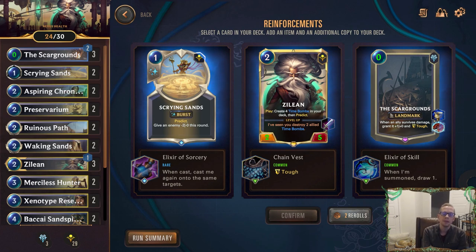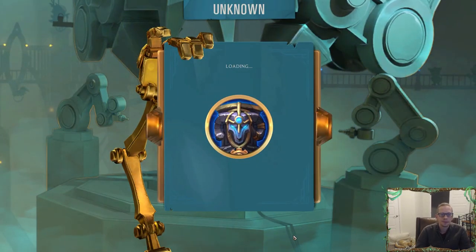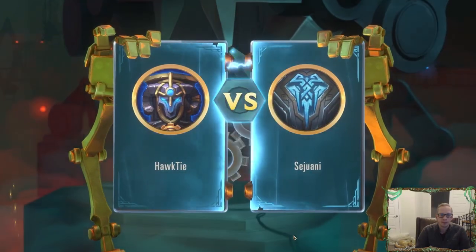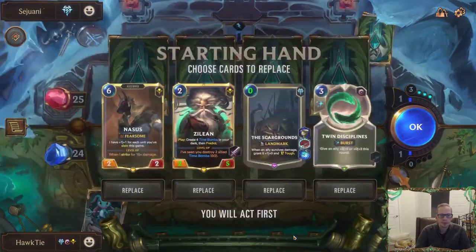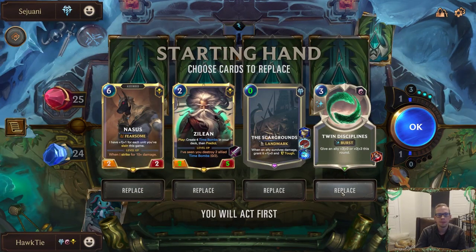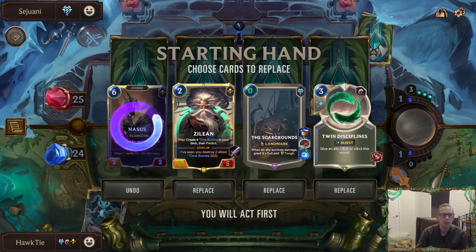Tough isn't very valuable when you have Scar Grounds. Tough call — I want to pick Zilean, but my mind's telling me the best card to take is the Scar Grounds. But I would rather take Zilean. So I'll take the better card to take. Zilean — all right, we got our Zilean. Really a good hand. We'll get Nasus. I think I'm going to keep this Twin Disciplines — it's probably better than a lot of cards in our deck.